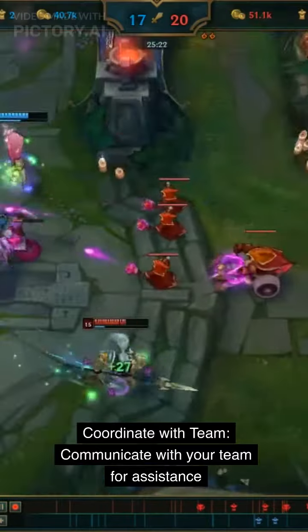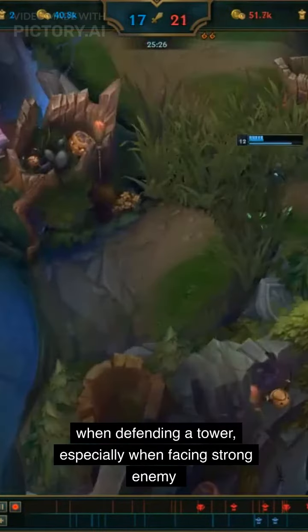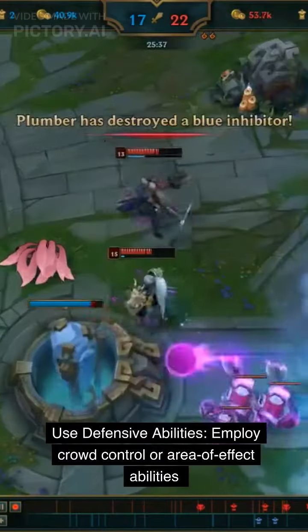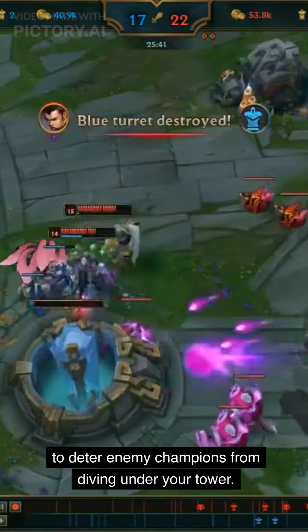Coordinate with your team: communicate with your team for assistance when defending a tower, especially when facing strong enemies. Use defensive abilities: employ crowd control or area of effect abilities to deter enemy champions from diving under your tower.